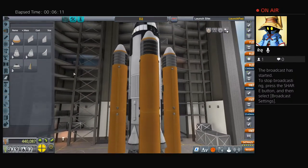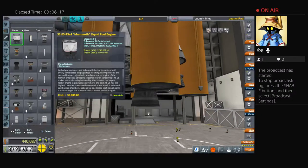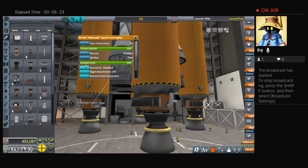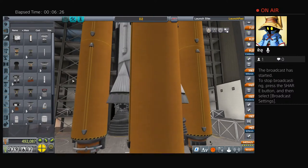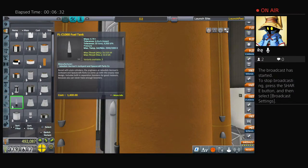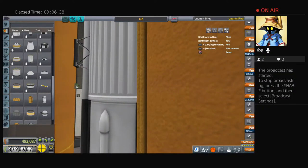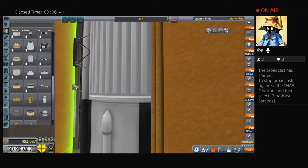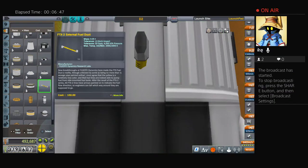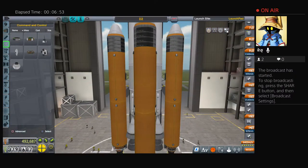Now we just need to asparagus stage this and strut it up. Let's go down to the bottom and put the mainsails on, set those to root. After that we'll grab our fuel line. Unlike the last asparagus staging, these are set to four, so no tricky stuff needed. Let's grab the fuel tanks, put them right under our decoupler, set to radial four. Go inside the fuel tank, set that to the central fuel tank stage.